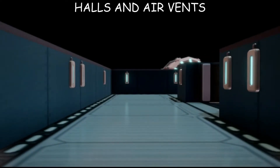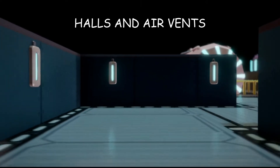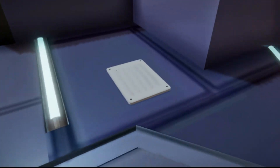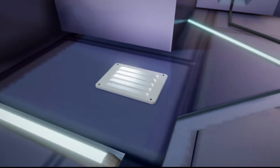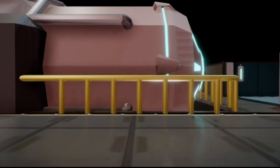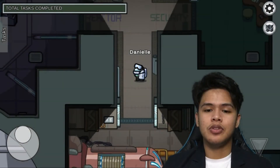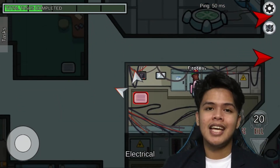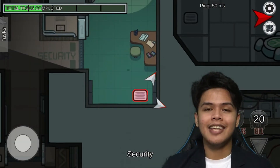As we move around the ship, there are holes and air vents that the crewmates use to travel and move around the ship to go to their specific tasks. I'd like to refer to them as the endoplasmic reticulum, or the ER. The ER is the transport system responsible for transporting all materials needed by the cells, such as nutrients, enzymes, hormones, etc.